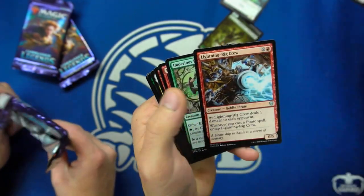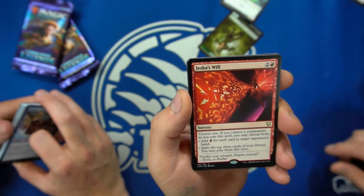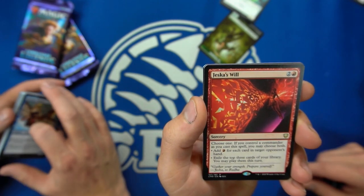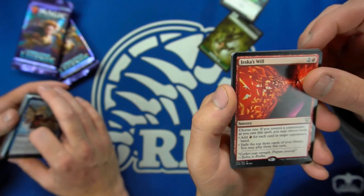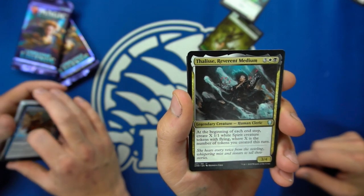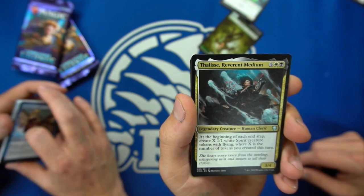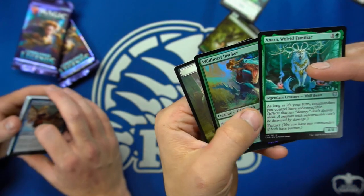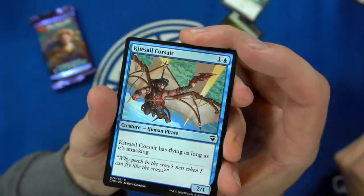So what — we've got three Mythics so far and only two lands. There's our first Coal Diamond. Jecusu: choose one — if you control a commander as you cast this spell you may choose both. Add red for each card in target opponent's hand, or exile the top three cards of your library and you may play them this turn. At the beginning of each end step, create an X/1 white spirit creature token with flying, where X is the number of tokens you created this turn. That could go crazy with Anointed Procession or Teysa.